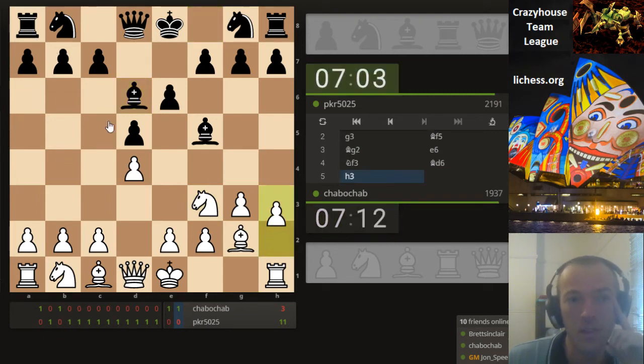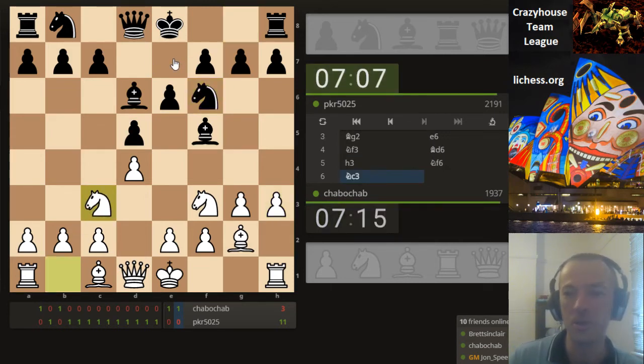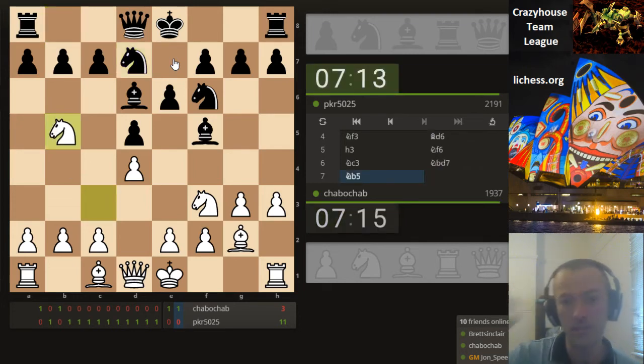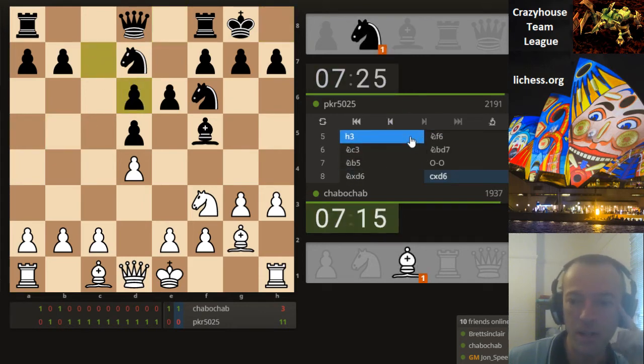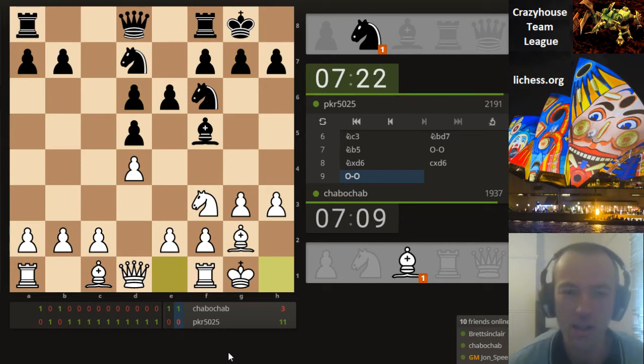Alright, so second game — that's going to require some more analysis. We have d4, d5, white is doing their fianchetto — a super solid setup after castling. So if you've just joined, it's only a two-game match; it will be ending in about 10 to 15 minutes when I'll be running off to work. Nothing too unexpected so far.